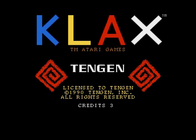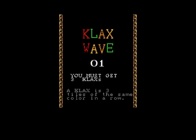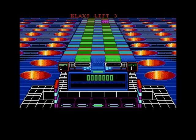It's a puzzle type of game — if you didn't know, now you do. Please select a wave, so we'll just go with wave one. You must get three claxes. A clax is three tiles of the same color in a row.